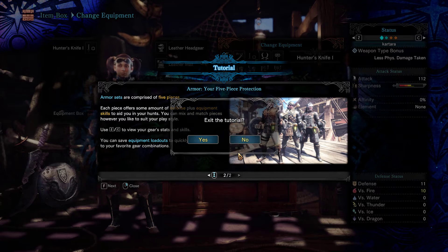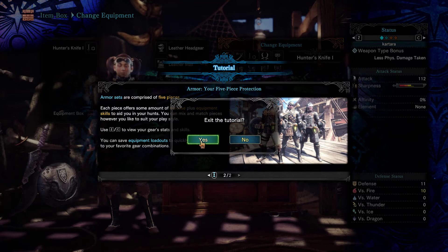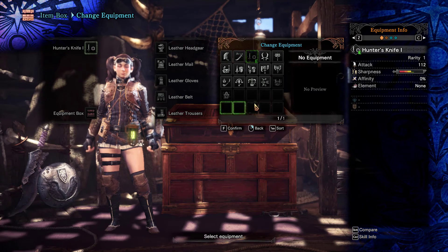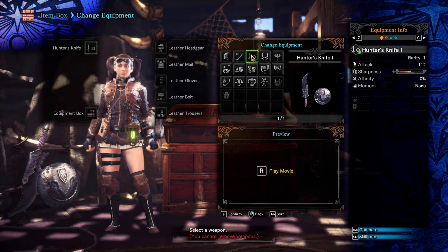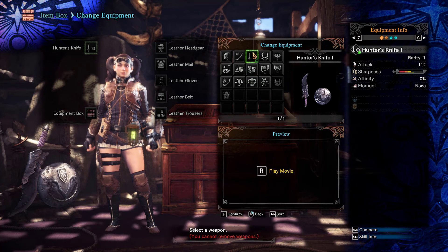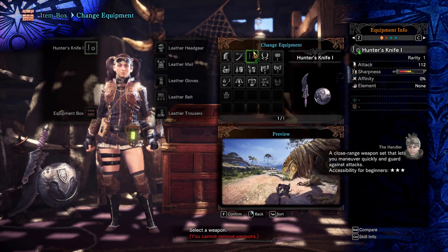Okay. It looks like... A close range weapon set that lets you maneuver quickly and guard against attacks. Looks nice!